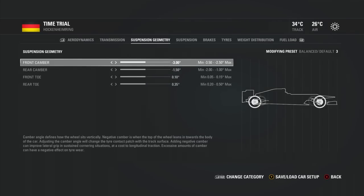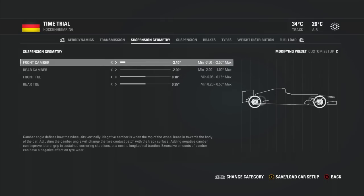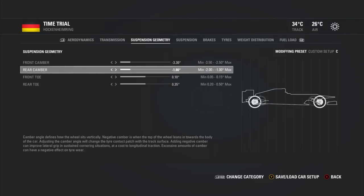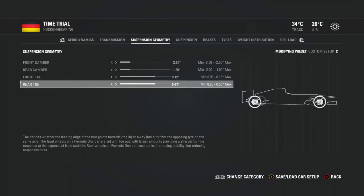Looking at suspension geometry now — we have front camber and rear camber. You want to make the camber as negative as possible to the point where you don't harm tyre wear too much, so somewhere in the middle range. That's the recommendation from Codemasters themselves. By all means, go for a really aggressive camber setup if you want the ultimate best lap time in qualifying or time trial. But if you're talking career mode or league racing and you really want to perform well in races in terms of tyre wear, watch out for camber because it ultimately affects tyre wear the most. Try to keep it near the middle if you can.